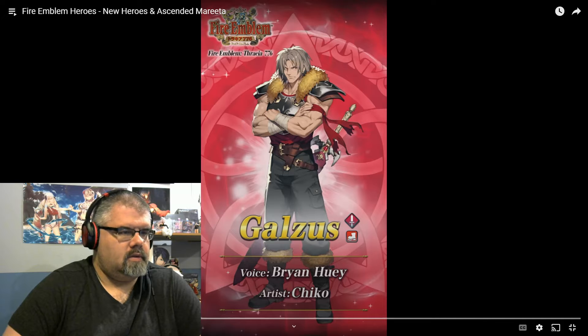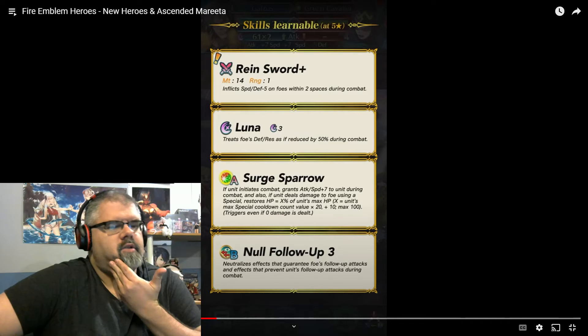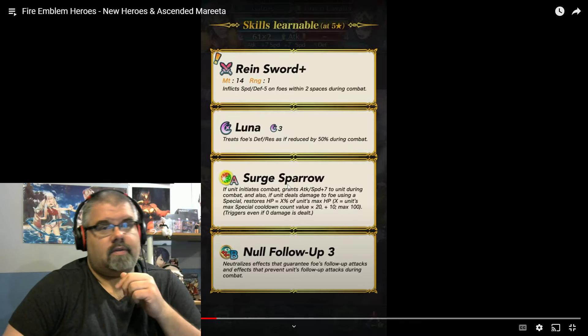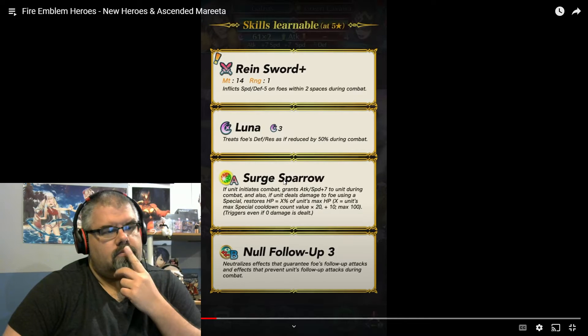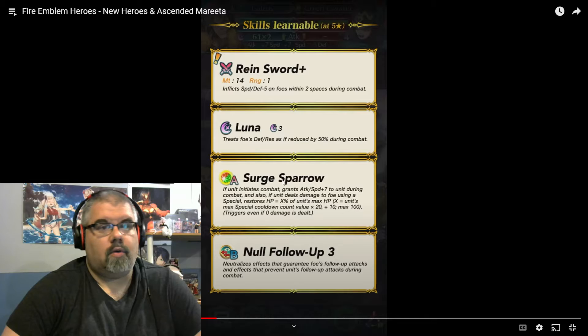Galsus — very stern-looking gentleman. Rain Sword Plus: inflicts minus five speed and defense on foes within two spaces during combat. That's not bad. And Surge Sparrow in the normal pool — well, it was in the normal pool before, but now you don't have to sacrifice Brave Eric for it. That's not bad, especially as you'll probably pull at least a couple copies of him on your way to Marita.